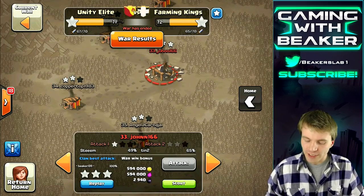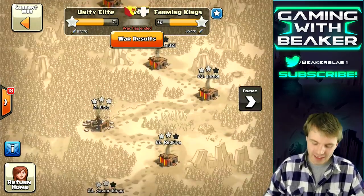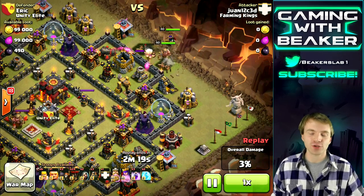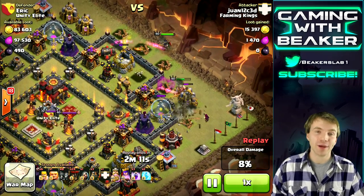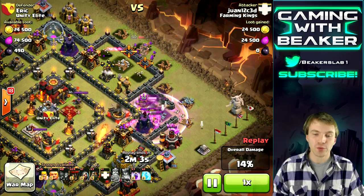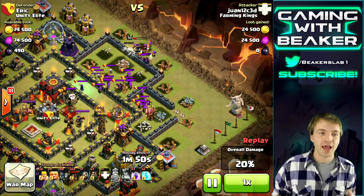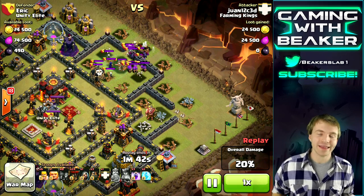Let's check out a different raid — the other clan was able to three-star a couple of our guys, and they did it completely differently. They don't have golems — that's the main difference. They're just gonna drop heroes with one giant to distract for a moment. The king went into one compartment and took out key defenses like archer towers and wizard towers, while the archer queen took out a whole compartment. My only issue is they haven't killed the clan castle, and the enemy archer queen — a level 40 — is still intact in the middle.